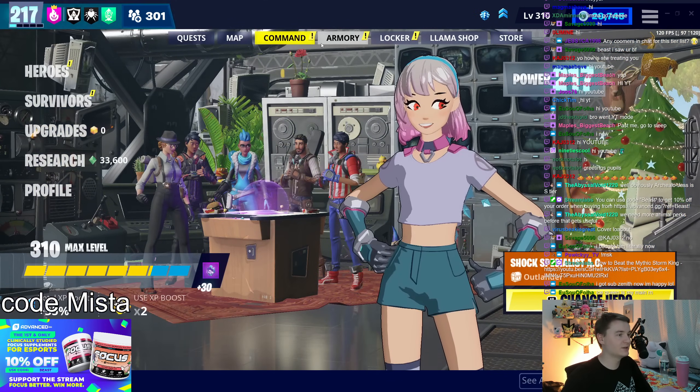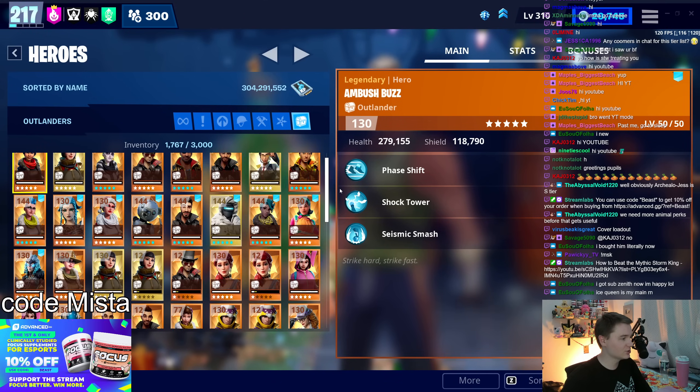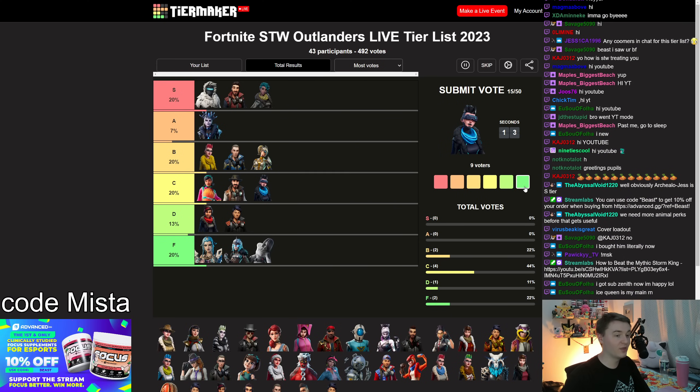Headshot Jess — headshot eliminations give you a charge fragment. That is F tier. I tried making this work with the Storm King's onslaught where you do a bunch of headshot damage, and then get to spam Teddy. It did not work at all. Super useless hero — I could not make a good go of it.